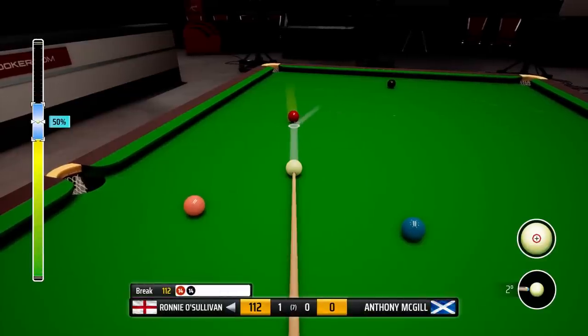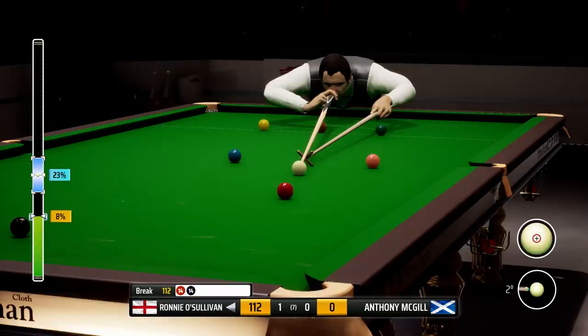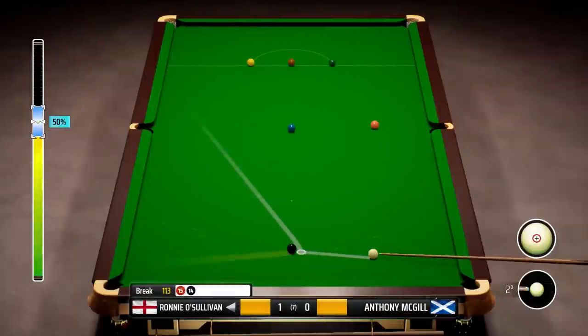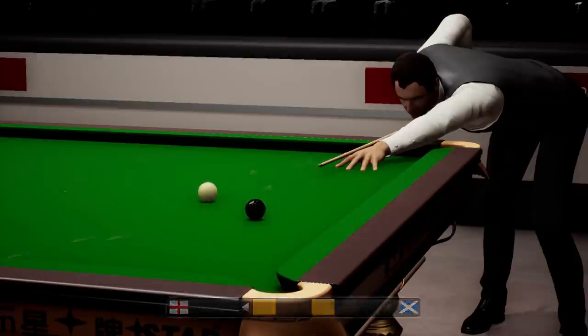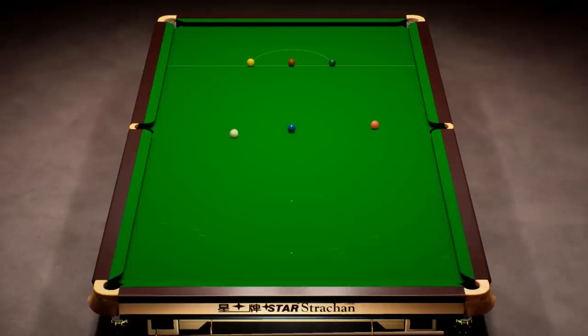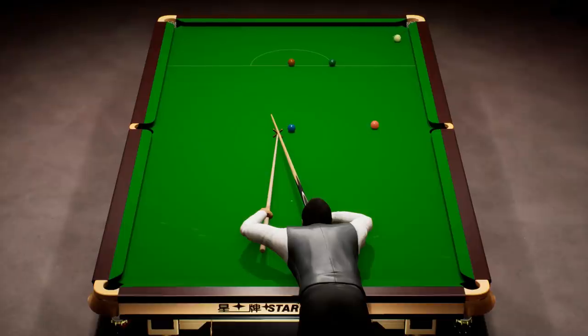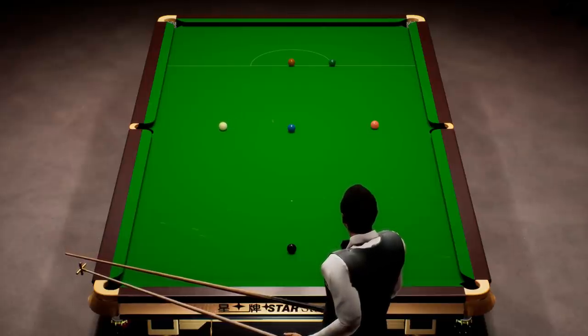Now then, what we did wrong on our 147 attempt on the online mode was not getting on the yellow. So we're going to try and give ourselves the best chance possible to get a good position this time. And this position is virtually perfect. So just need to concentrate on potting this black. We've underhitted it. We have got a shot on the yellow. 120. So knock this yellow in. Stun round off two cushions. Put the green into the green pocket. And that position for the green is pretty much perfect. It's on, guys. It is on. 122.